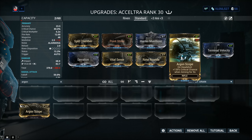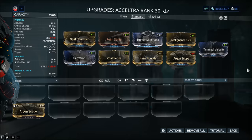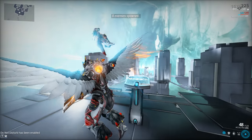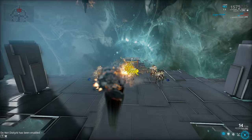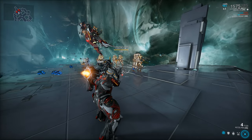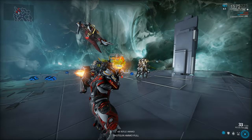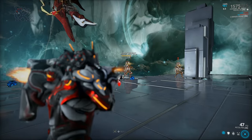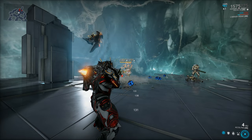Argon Scope: on headshot, 135% critical chance when aiming for 9 seconds. The advantage is guaranteed crits as long as you're aiming after it procs. Having guaranteed crits is definitely something powerful in Warframe. So we'll spawn in those Corrupted Heavy Grunts one more time and get more orange crits. You can shoot from range, make use of the AoE, and look at all the collateral damage.